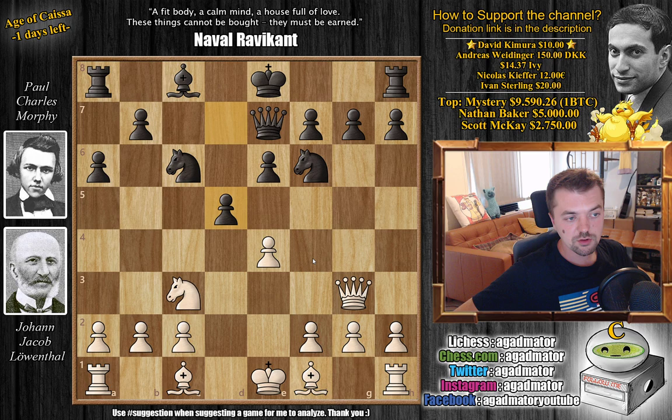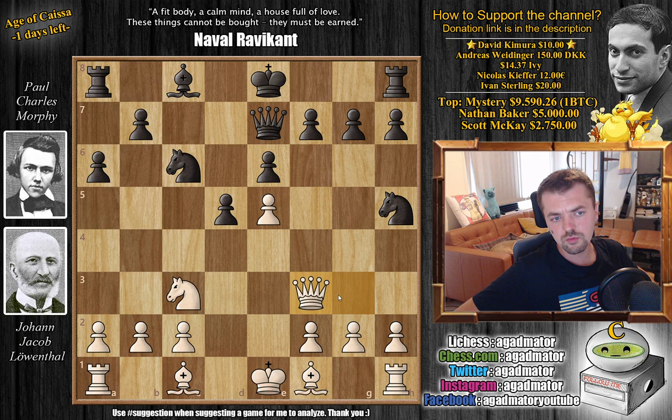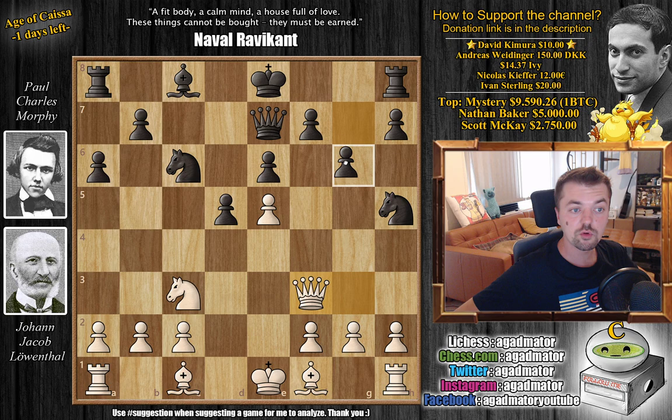D5. Morphy goes for the dream move. You play the Sicilian, you want to execute D5 as soon as possible. And here, E5, not allowing Morphy an easy trade in the center. Knight to H5, attacking the Queen, and Queen F3. And here already we've reached the position from the thumbnail. The Knight is under attack, and Morphy defends it with G6.